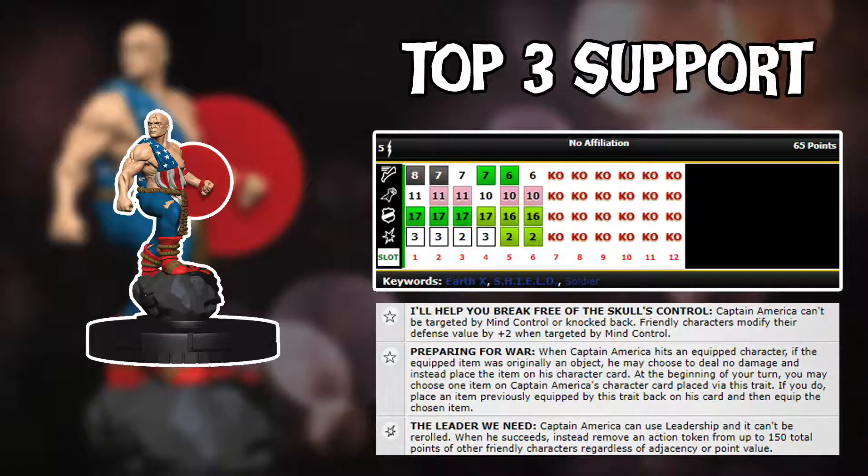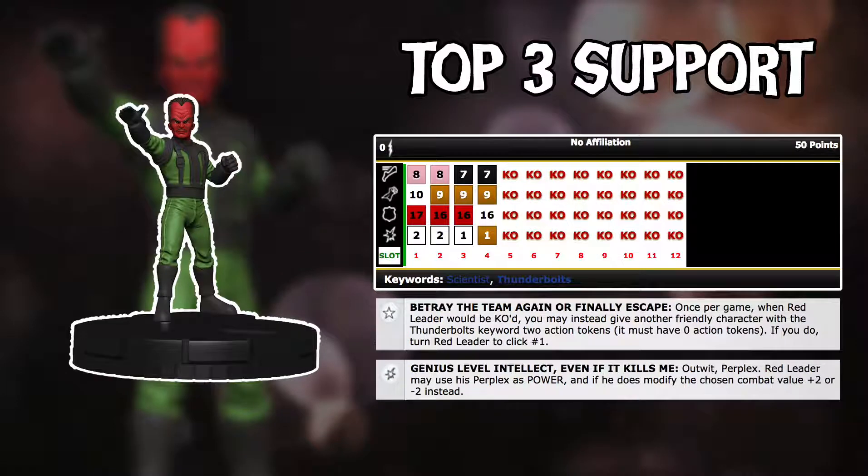And finally number 1. My personal favourite support is Captain America Earth X — his perplex, his leadership, his ability to remove relics or objects, and protection against mind control are all incredible. But I've picked the one that can slide into any team, and that is the Red Leader Prime. There's been a recent ruling where he can use perplex as a free action and then power action to perplex twice, so in total you get a plus 3 — which is unbelievable for 50 points. He's got Sidestep, Super Senses, Outwit on top of that perplex. For 50 points in modern age right now, you're probably not going to find a better figure.